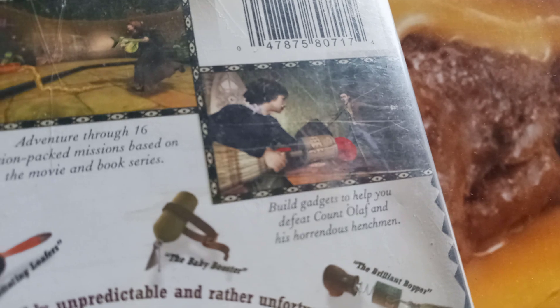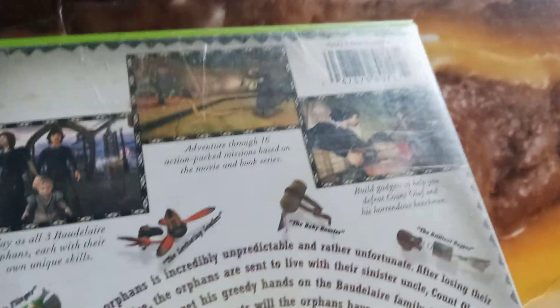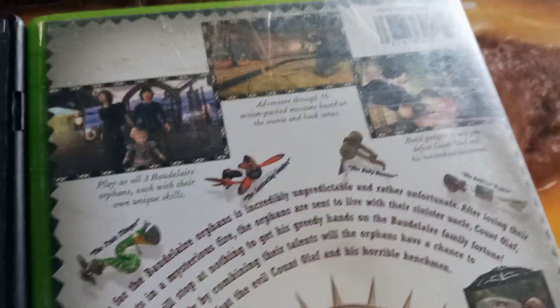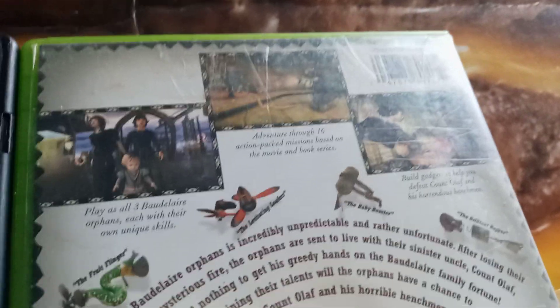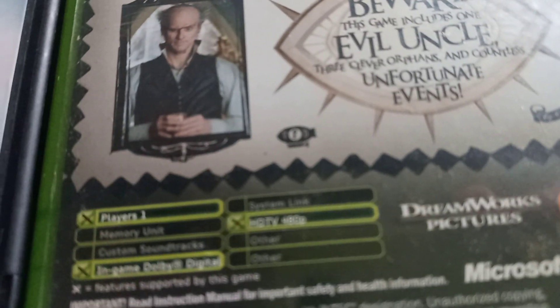The bosses in the game are fun. I believe this guy is a boss too — you have to defeat him, create your new weapon, and then use it to grapple hook up. You do get to play as Sunny in the snake level, basically sliding into the snake to cuddle it.